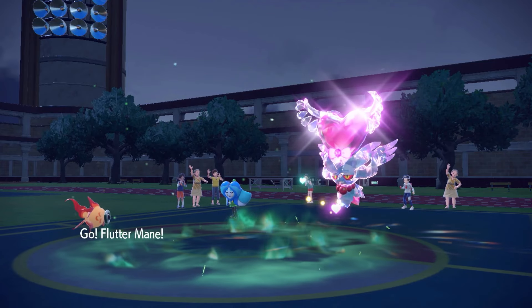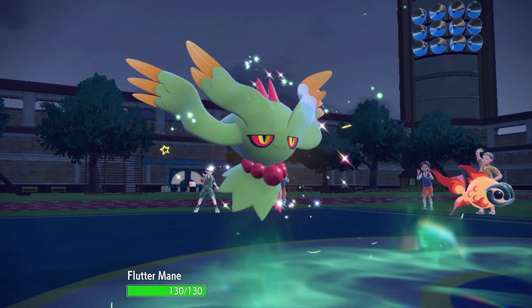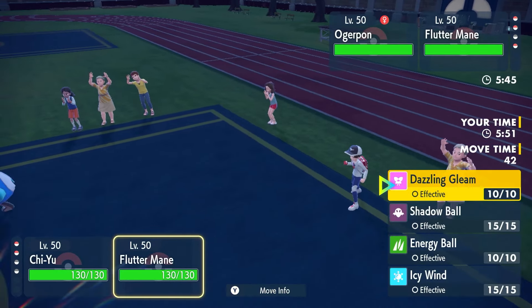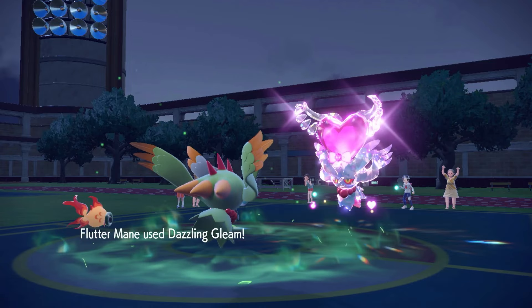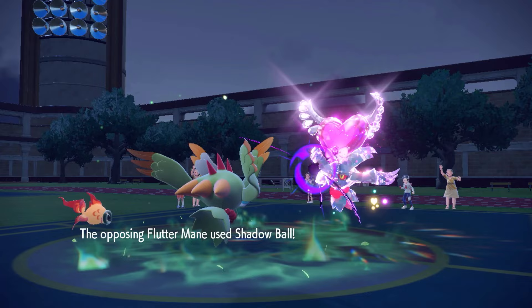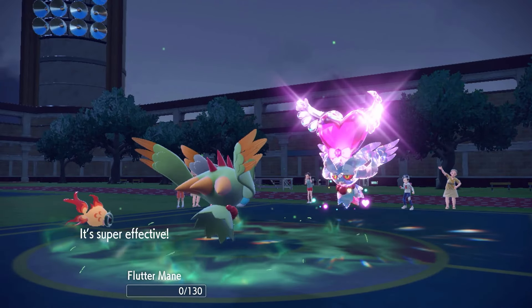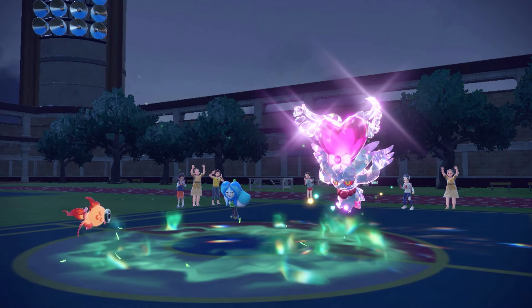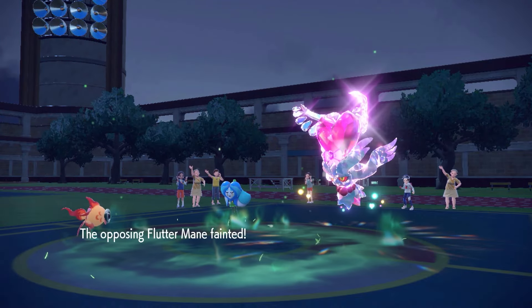Now I'm just concerned whether or not we outspeed. I genuinely don't know. We do outspeed with Flutter Mane — land a huge Dazzling Gleam! This thing goes for Shadow Ball, which we shield to Chi-Yu. I need Chi-Yu to outspeed. We outspeed and we double KO here — huge!